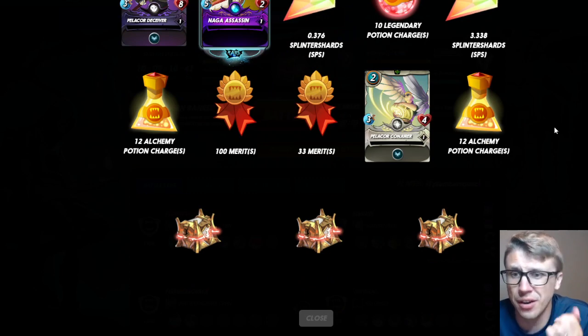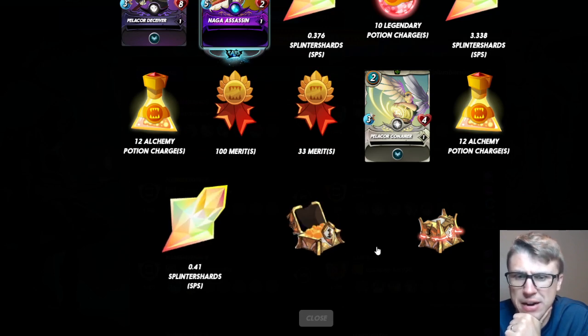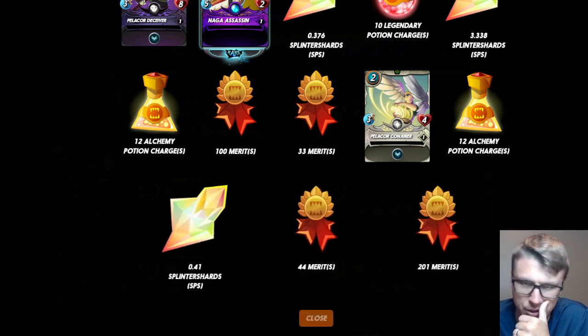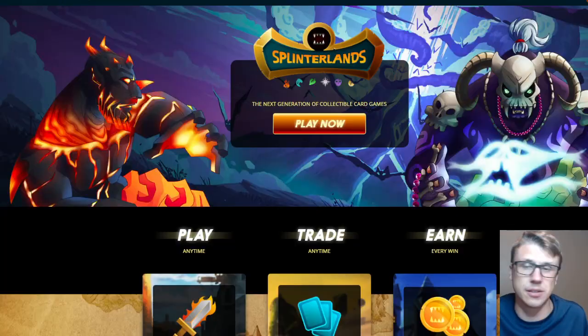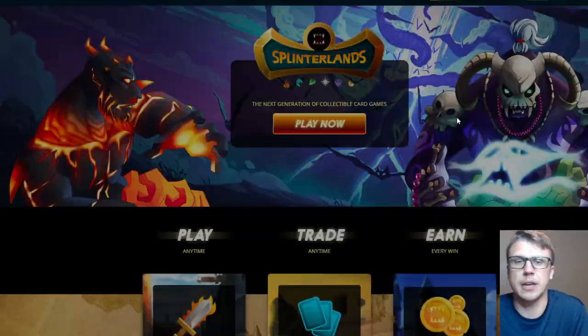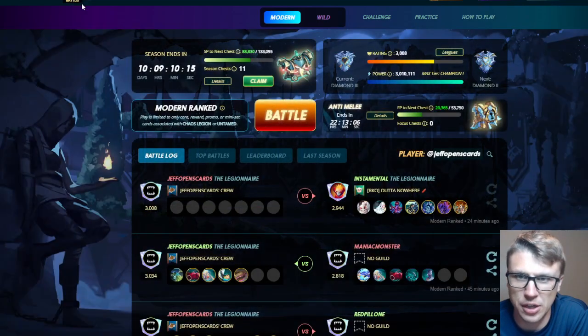100 merits — the potions are good on that row but not so good on the last three here for the main alt. 0.4 SPS, 44 merits, 201 merits. I'll check the totals for these at the end.